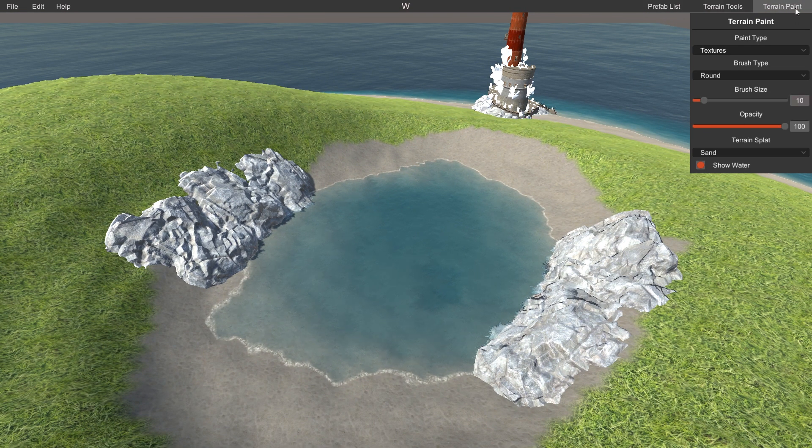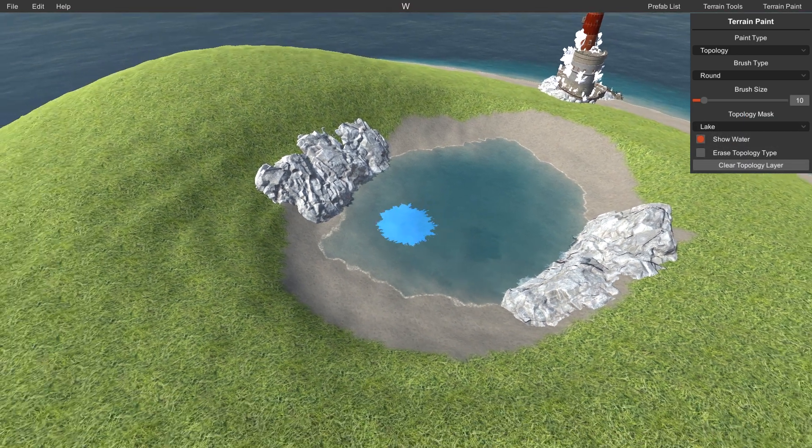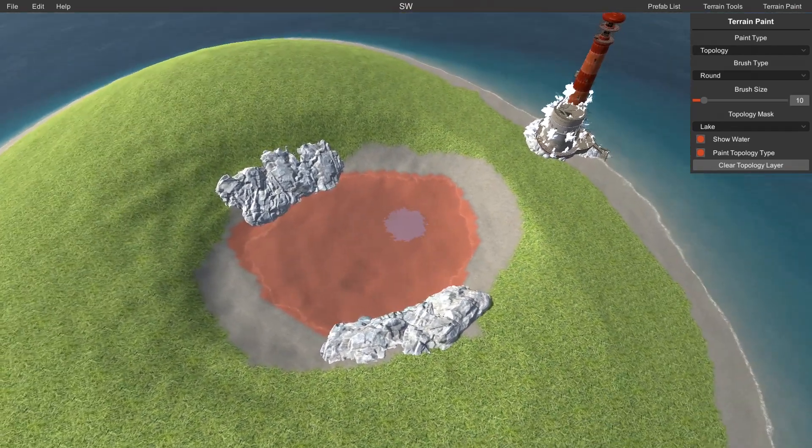Up in the right hand corner here we have Terrain Paint. Simply select Topology from the first drop down box. Then when prompted for a Topology mask, scroll down and find Lake. Simply paint the lake in underneath the lake, or as close to the edge as you would like to get. I reckon closer to the edge the better — that way you don't get some random salt water somebody might just find. And that's as simple as it gets guys.